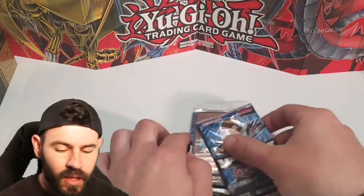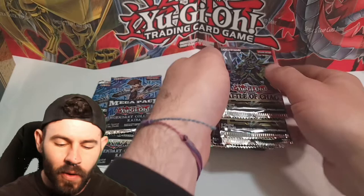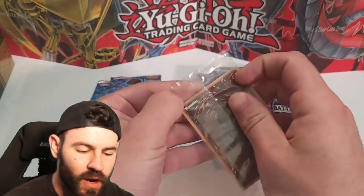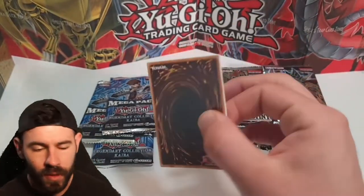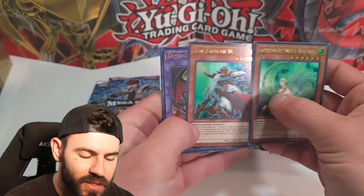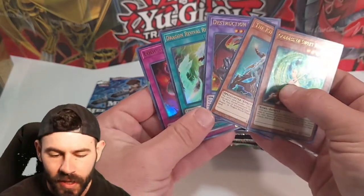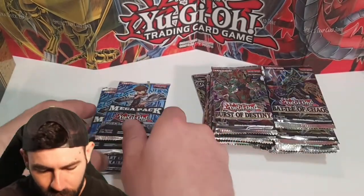There's three packs. We're going to kind of go back and forth between these three mega packs and then our wonderful booster packs that we picked up from the local store today. We've got Battles of Chaos, Burst of Destiny, and Lightning Overdrive. We're going for Ash Blossom or Delinquent Duo - those are the two that we really want to pull. So there's Goddess of the Sweet Revenge, The King of D, nice little guitars, Destruction Dragon, Dragon Revival, and Loop of Destruction, the cousin of the Ring of Destruction. Those are the wonderful promos.